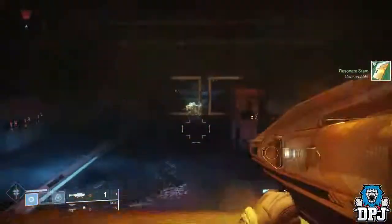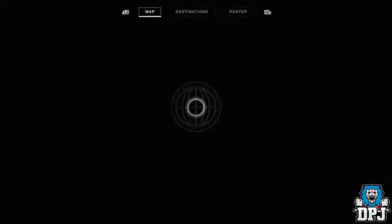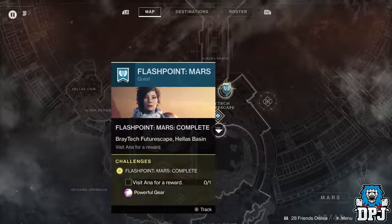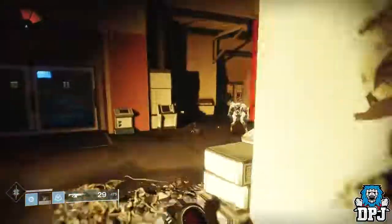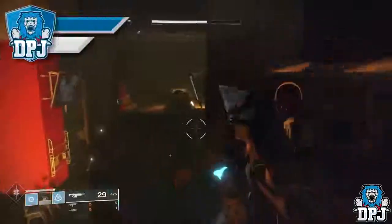This week's flashpoint is on Mars, so go to Mars. You can either do this via doing public events, or do as I did and just run in and out of the lost sector killing the boss, opening the chest — real easy and real fast. Because the flashpoint on Mars gives you this new Forsaken armor and weapons.